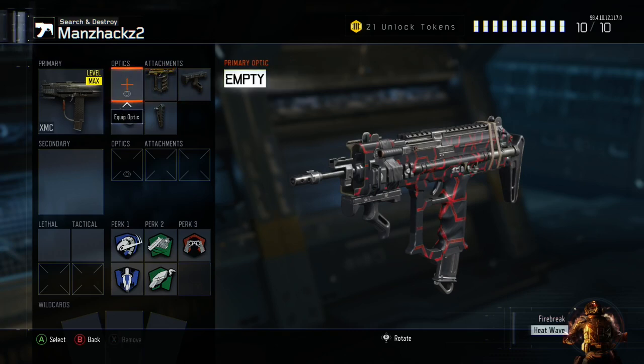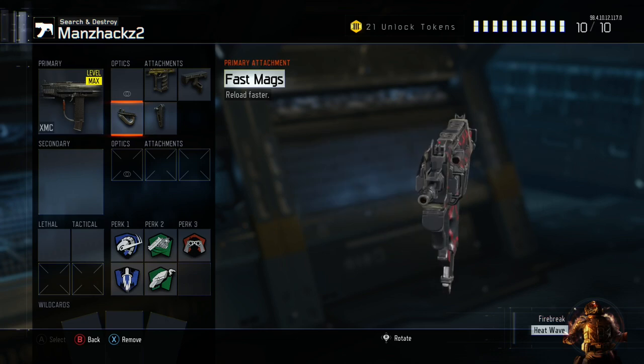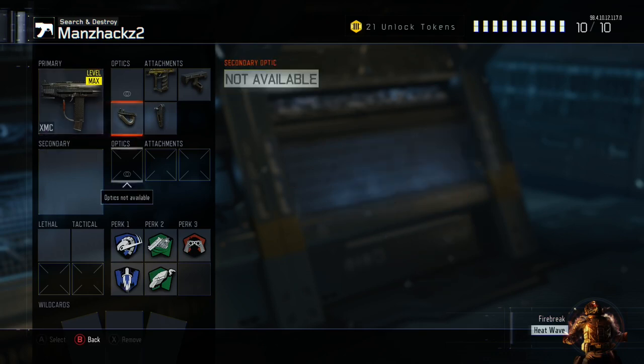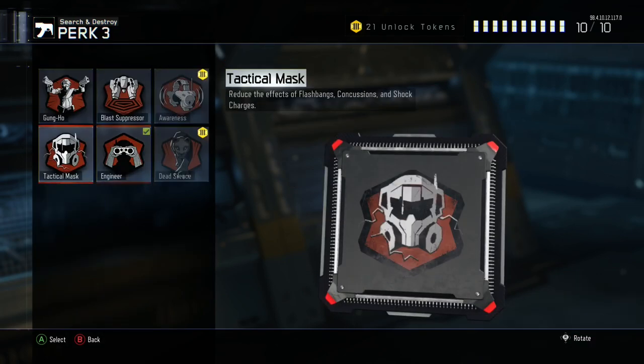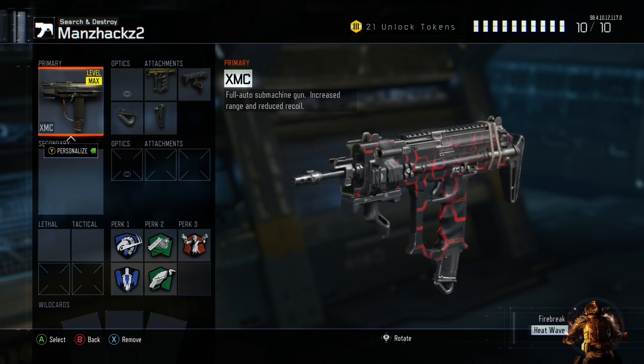Alright guys, I just set up a little glitch class. If you guys want to figure out how to do that, I'll leave a link in the description. Now focusing on this camo I got for my XMC — my friend is going to find a game for us to get into, and after that we'll be able to play online with this new camo.